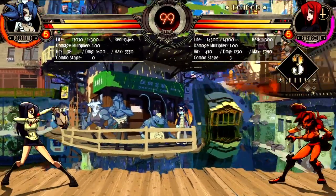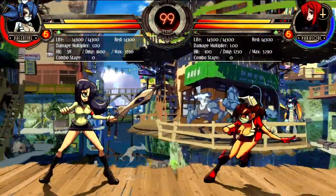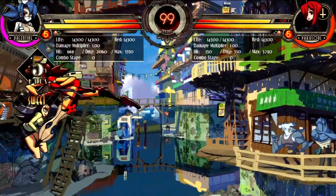I love this zoning, especially if I'm playing solo. They're like, how do I get in? I just keep throwing these out. Stop being Blackheart. If you get close, I do a super.